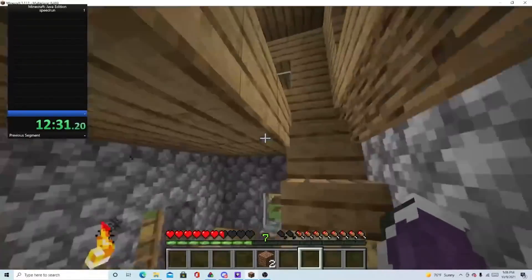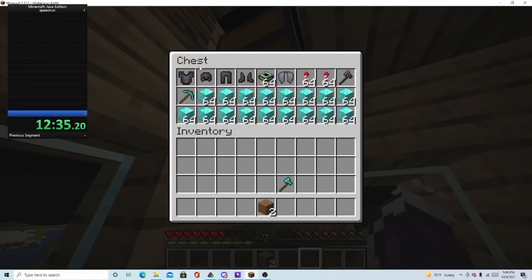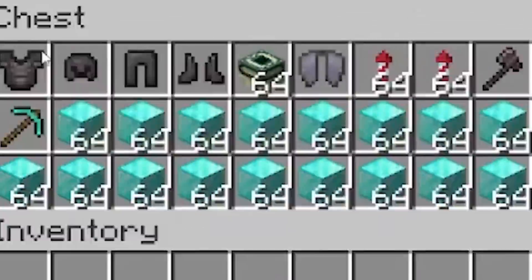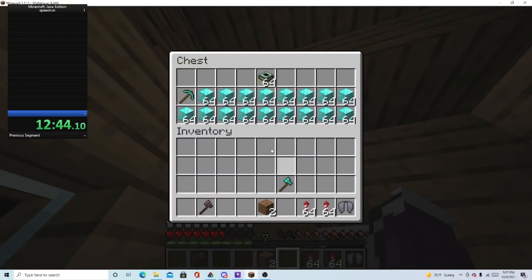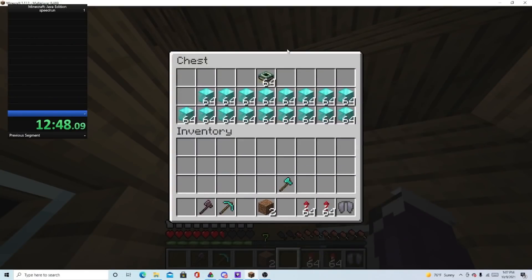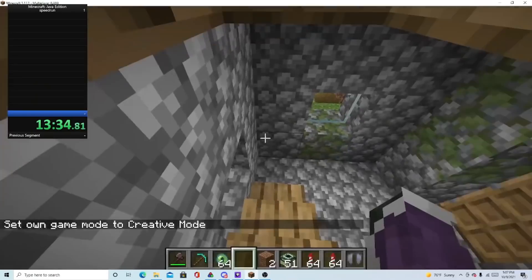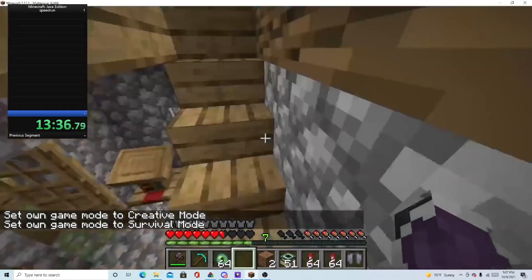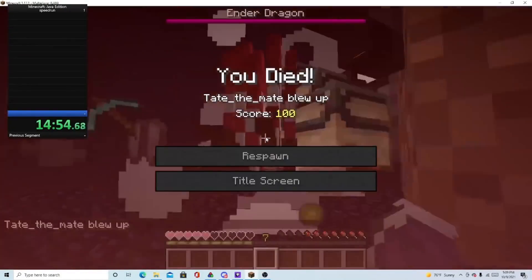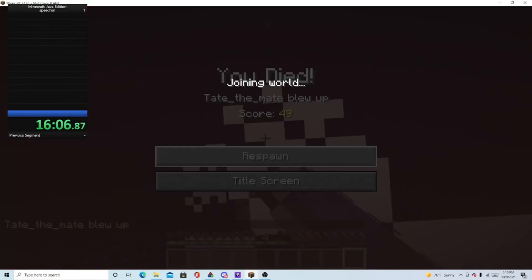He most likely just gave up because he got so annoyed that he died. When he came back from the hole, he makes his way into one of the houses where there is a chest inside the ceiling containing full netherite armor, portal frames, an elytra with fireworks, and stacks and stacks of diamond blocks. He also forgot to give himself some eyes of ender, so he just goes into creative to get them. Even with all this netherite armor and tools, he somehow manages to die twice in the end.